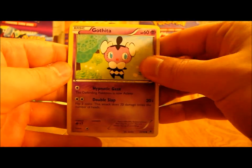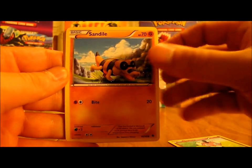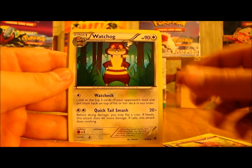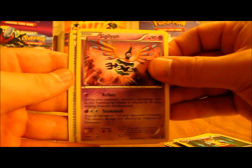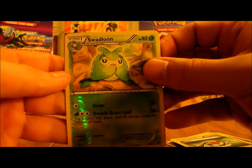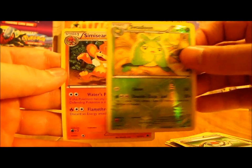This pack starts off with Gothita, Sandile, Petilil, Joltik, Gothita, Watchog, Sigilyph, Recycle Trainer. The reverse is Swadloon, which is an uncommon, and the rare is Simisear.